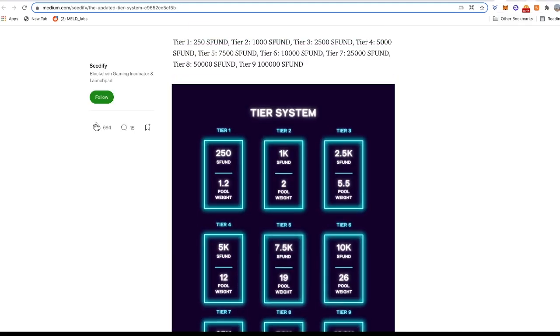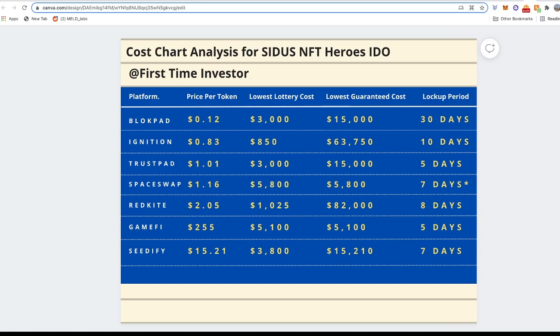Those are all the different tiers. Looking at the comparison chart, you can see all the different allocations and lockup periods. Blockpad's lowest is $3,000 with a 30-day lockup. Ignition's lowest lottery is $850 with a 10-day lockup. Trustpad has $3,000 for the lowest lottery and $15,000 for guaranteed. Spacewap requires $5,800 for a guaranteed slot with a 7-day lockup. So you'll want to compare how long you want to lock your tokens, or if you're just looking at the lowest cost for a lottery or guaranteed slot.